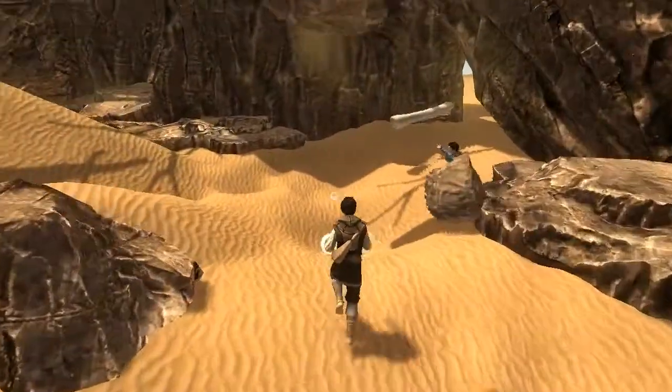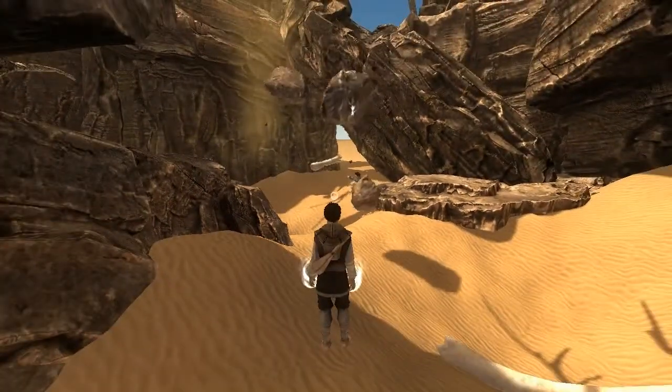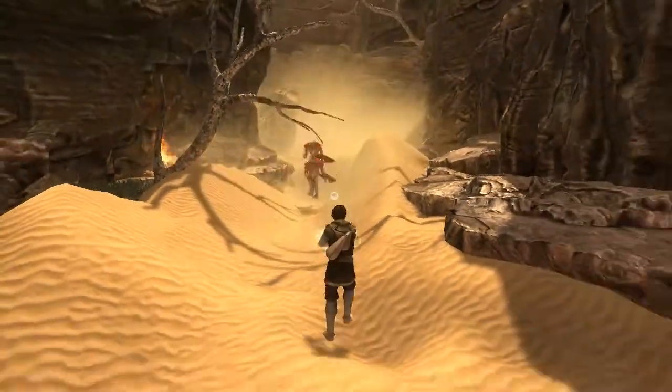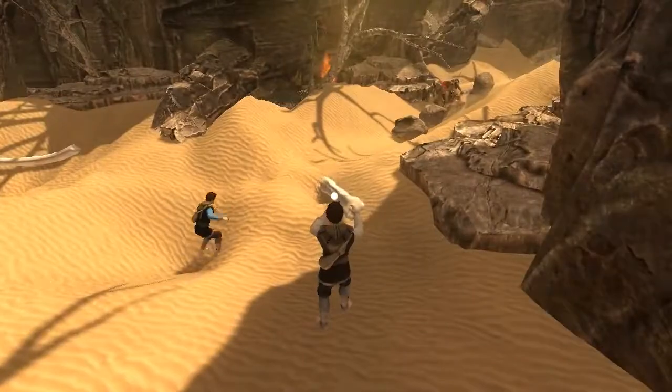Another really cool thing you can do is preparing ambushes. We already know that on the other side of this sand dune there are some enemies, so let's push this dune away and Daniel takes care of the rest. Well, almost.